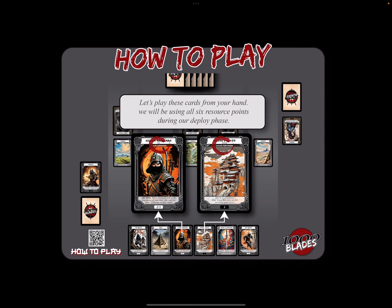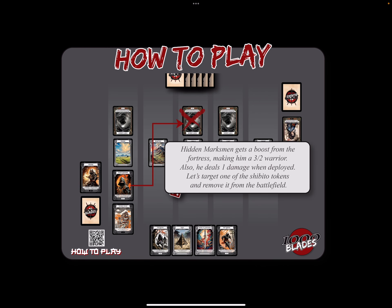Now back to our game. We'll choose one warrior and one fortress. We'll play Hidden Marksman, who has the archer ability that says when deployed and at the beginning of your turn, this warrior deals one damage to any target. We'll also play Keishu's Haven, a fortress. It says attached to a territory, your ninja warriors on this territory get plus one, plus one. Hidden Marksman gets a boost from the fortress, making him a 3-2 warrior — the first number is his attack, the second number is his toughness or health. He deals one damage when deployed, so let's target one of those Shibito tokens and remove it from the battlefield.